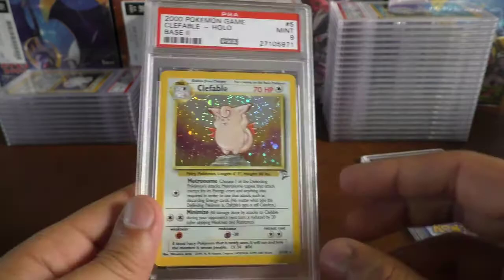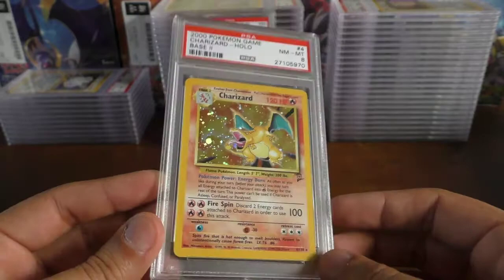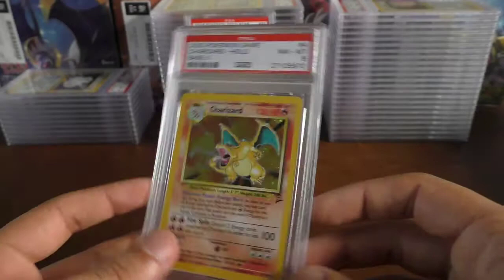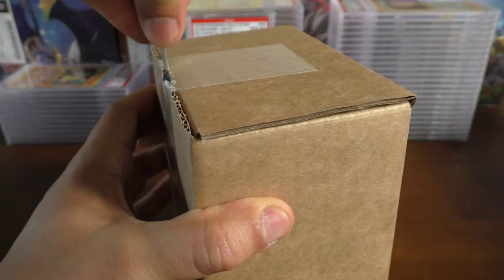Second from last card is the Clefable — got a mint 9. Very nice. Then we have the base set 2 Charizard — you can see there's a bit of scratching on the holo — that's probably why it got the 8. That's a shame.